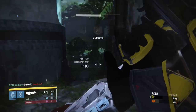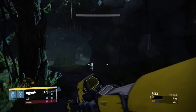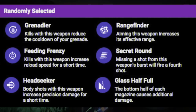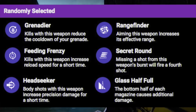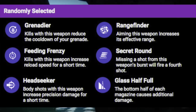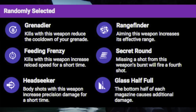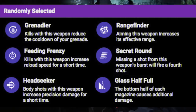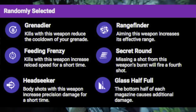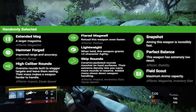Let's take a look at what the possible perks could be to find the better rolls. For the first column, it looks like you can either get Headseeker, Glass Half Full, Grenadier, Range Finder, Feeding Frenzy, or Secret Round. Out of those, I'd probably try and re-roll it to get either Headseeker — as the impact is low, getting a body shot then a headshot will cause extra damage — or if you don't want Headseeker, I'd maybe opt for Glass Half Full, which will make the last 15 bullets in the magazine deal additional damage.